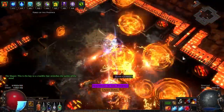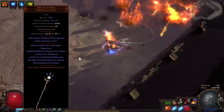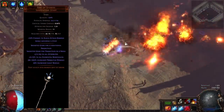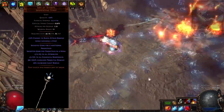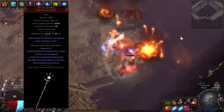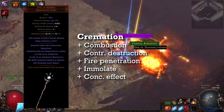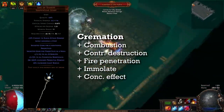Let's talk about the items. Scythe of Shards gives an extra four additional projectiles, which is like doubling your DPS, and also gives a bunch of projectile damage and makes you shoot projectiles in an arc. However it does not apply to Cremation, so for Cremation you just get the extra four projectiles. By default Cremation only shoots four projectiles per second, so the extra four projectiles literally doubles your DPS. In my Scythe of Shards I have Cremation linked to Combustion, Controlled Destruction, Fire Penetration, Empower, and Concentrated Effect.